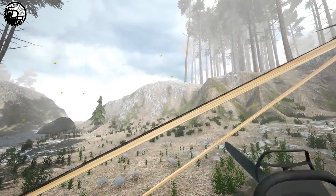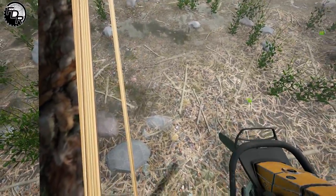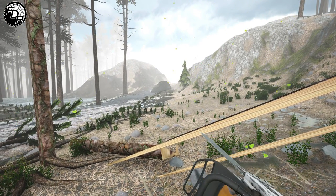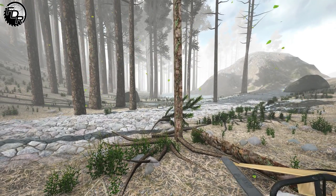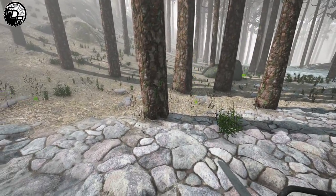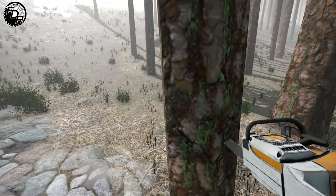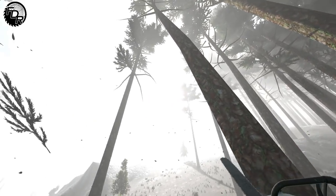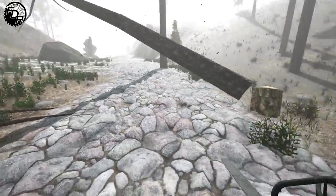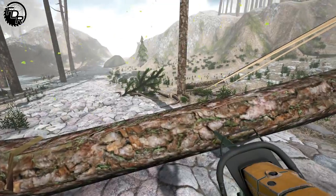It looks actually pretty fun. You can make little notch cuts in the tree. I just figured out — Q turns it left and E turns it right. So let's properly cut down a tree. I apologize to the developer because I should have actually looked at the controls before messing around. We made a notch, and the tree is coming down — pretty sweet. You can put notch cuts in the tree, which is great.